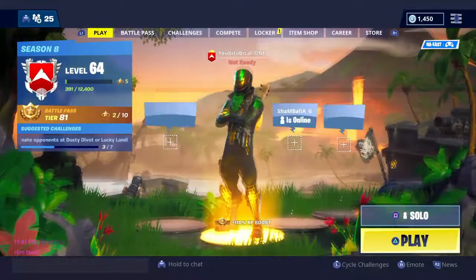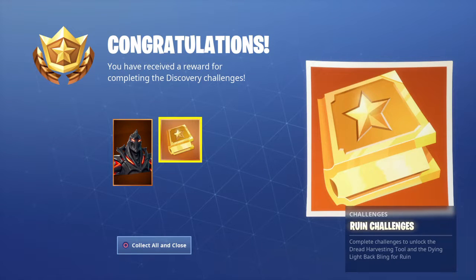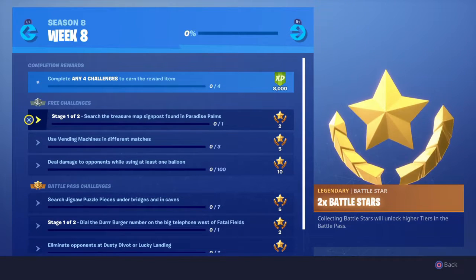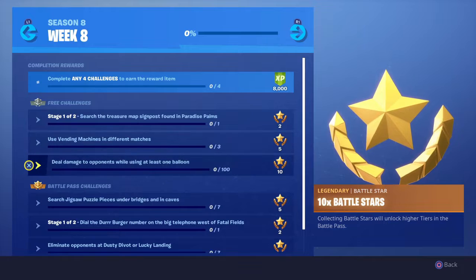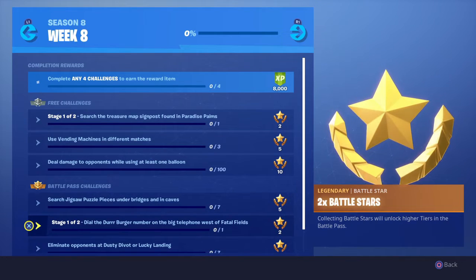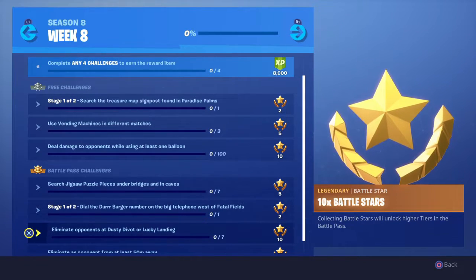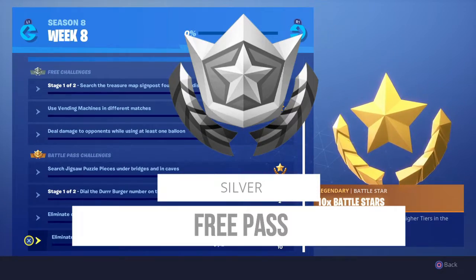With this challenge, you guys actually unlock the Wounds skin if you complete all these challenges, and of course you get much closer to tier 100. So we're gonna start with an overview of all the challenges: search the treasure map signpost found in Paradise Palms; use a vending machine in different matches; deal damage to opponents while using at least one balloon; search jigsaw puzzle pieces under bridges and in caves; dial the Durr Burger number on the big telephone west of Fatal Fields; eliminate opponents at Dusty Divot or Lucky Landing; and eliminate opponents from at least 50 meters away.